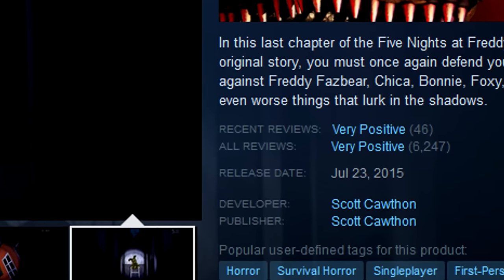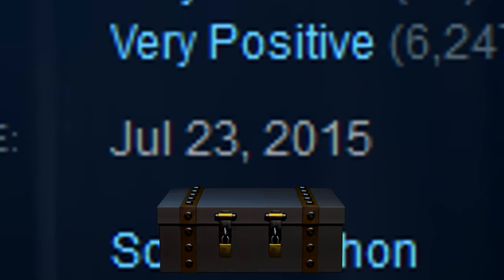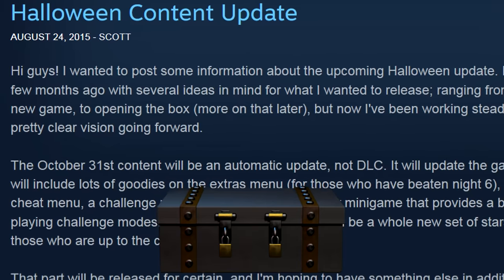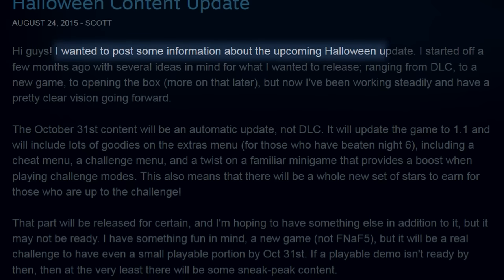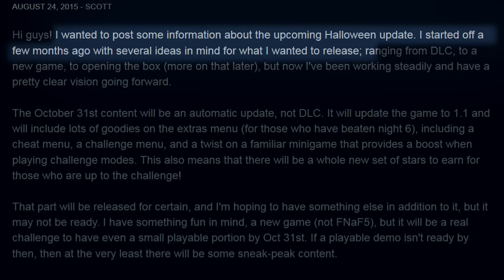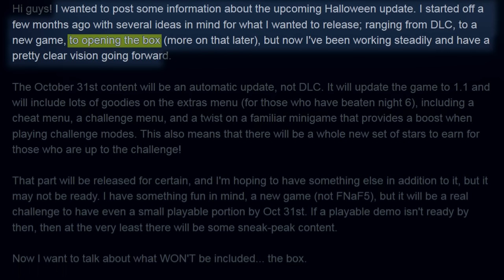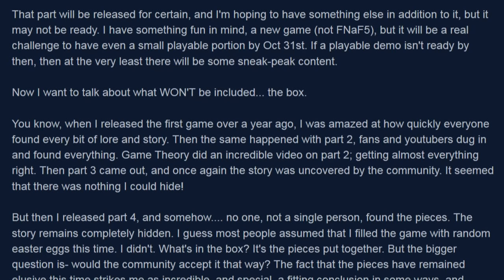FNAF 4 was released on July 23rd, 2015, and with it, the mysterious box ending. Exactly one month later, August 24th, Scott made a post on Steam referencing a Halloween update for the game, an update where he had considered opening the box. Quote: 'I wanted to post some information about the upcoming Halloween update. I started off a few months ago with several ideas in mind for what I wanted to release, ranging from DLC, to a new game, to opening the box — more on that later — but now I've been working steadily and have a pretty clear vision going forward.' End quote. So why wasn't the box included as a part of that update? Well, he explains it later in the post.